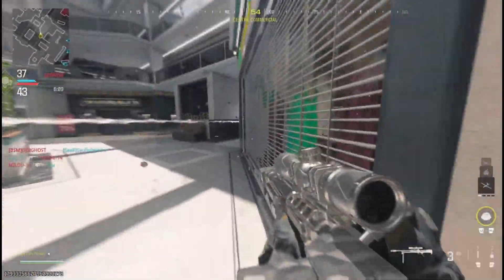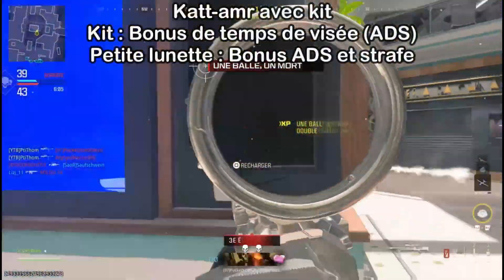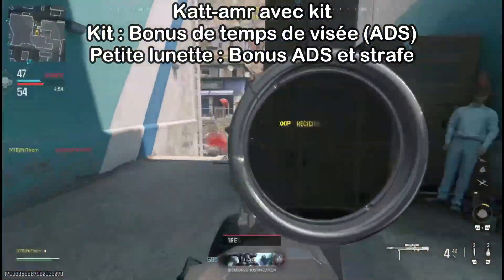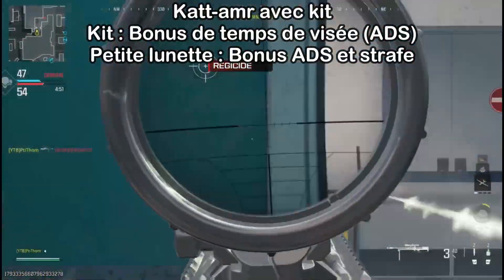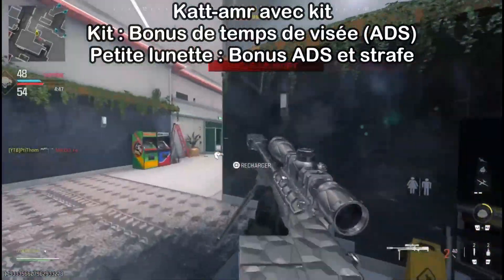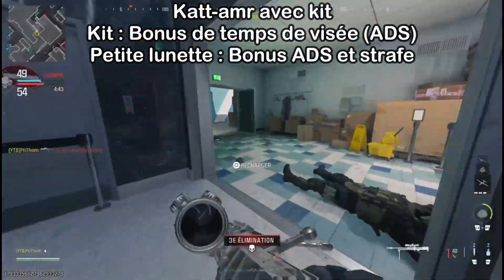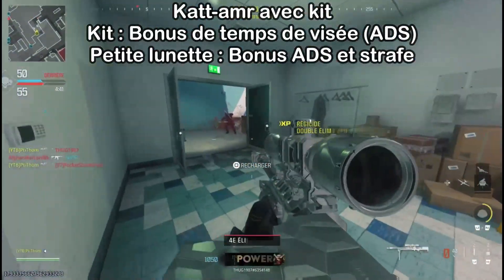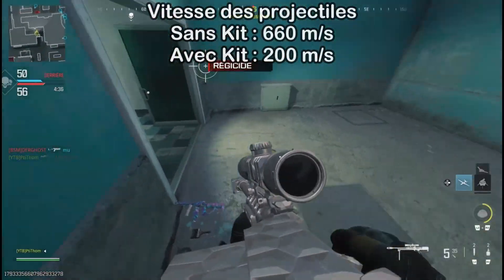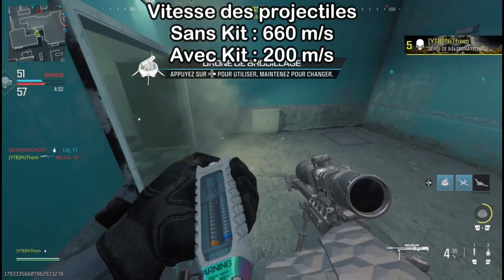Avec le kit on va avoir des changements au niveau des statistiques. Déjà on aura un boost par rapport au temps de visée mais aussi par rapport à la vitesse de déplacement en visant. C'est à la fois parce que le kit permet de viser un peu plus vite mais aussi parce qu'on va équiper une petite lunette. Conserver la grosse lunette de base n'est pas du tout intéressant étant donné qu'avec cette arme et son kit on va essayer de viser au maximum les jambes, donc il n'y a pas besoin d'être précis. Là où ça va poser problème c'est au niveau de la vitesse des balles, ou plus précisément de la vitesse du projectile.